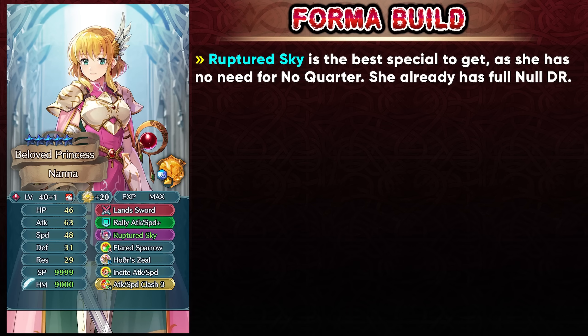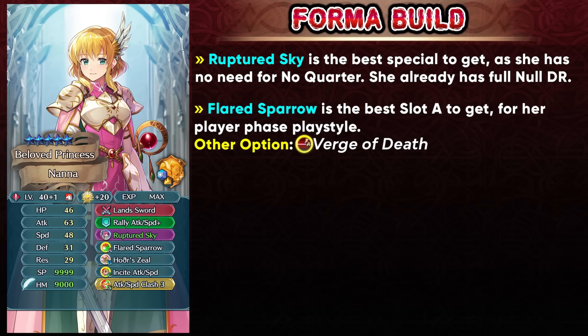Emblem Celica could be used so that she can warp and hopefully get a bit of extra damage. You could also run her with Flared Sparrow as her slot A skill because she's going to be mainly functioning in the player phase with her Desperation slot B skill, so getting the pre-combat damage is going to help. You could even run Verge of Death if you're not able to get Flared Sparrow, because at least you'll be able to get the Cleansing out of it. Attack Speed Clash can also give you the Attack and Speed Debuff neutralization, but I feel like she's going to be getting that as a Remix skill. Attack Speed XL is also an option in case they make her more of a mixed phase unit — the flat damage reduction can help, but if she's just going to have the player phase playstyle then Flared Sparrow is going to be helping you, and again you'll have to take that Refine Gamble.